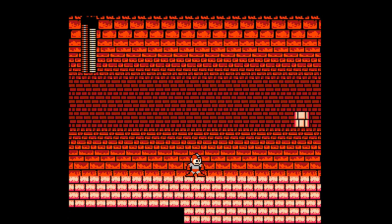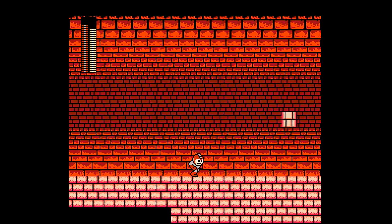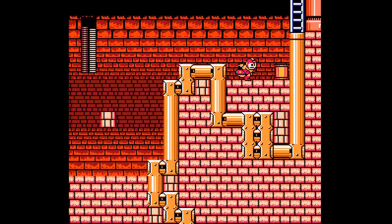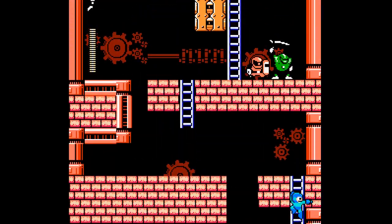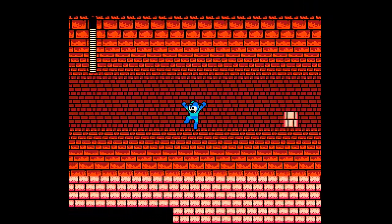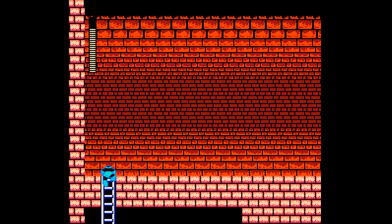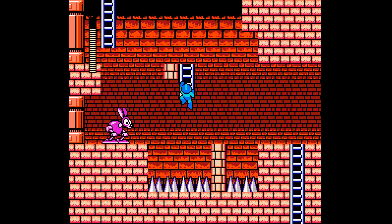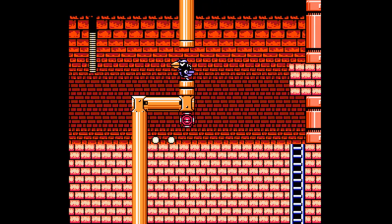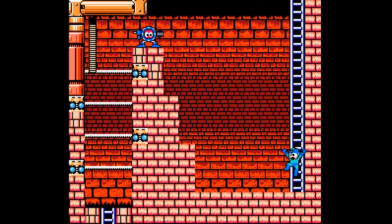If you enter a screen and the rabbit jumps forward towards you and shoots two carrots, then if you immediately go into another screen and enter back to the screen where the rabbit was, it always seems like he will skip his first attack pattern and just jump towards you — like we just saw there. Let's not go there. I have a feeling we missed something over here since there was a checkpoint up there, so let's just explore this side. This is a perfect place for the magnet beam.